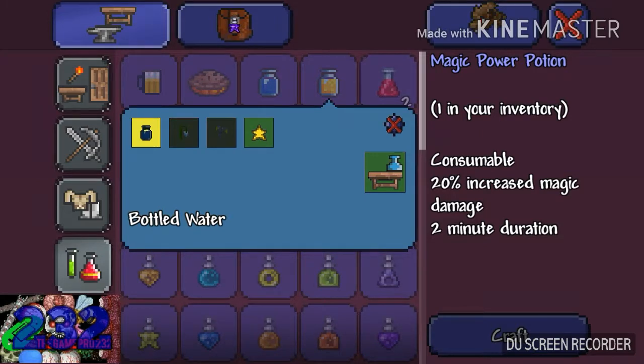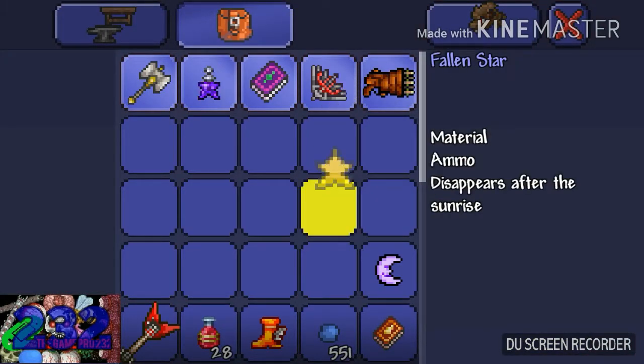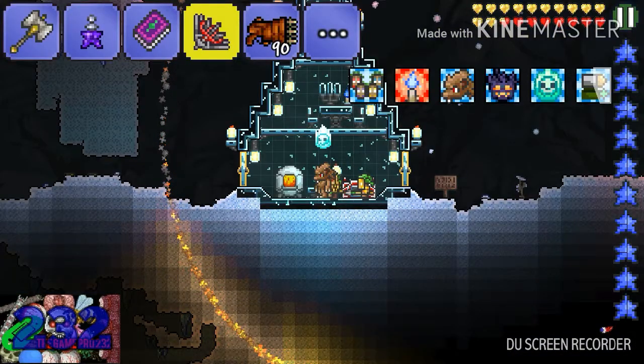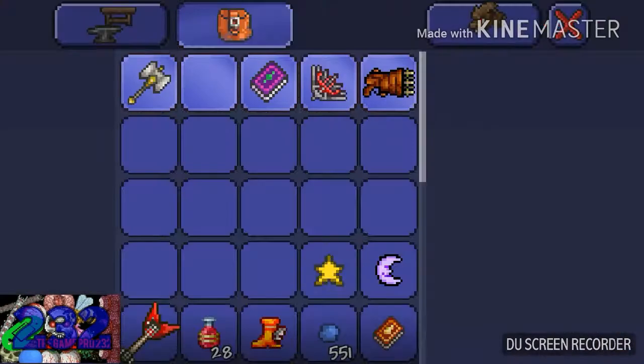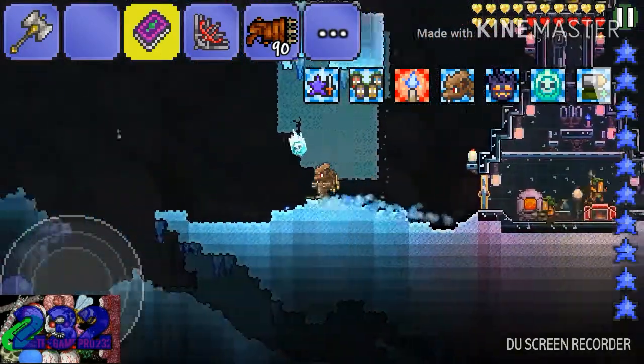So let's craft this. Here's my magic power potion. I have cursed flames as my magic damage for today — as you can see it's 35 damage — and I drink the potion and now it's 42, just like that.